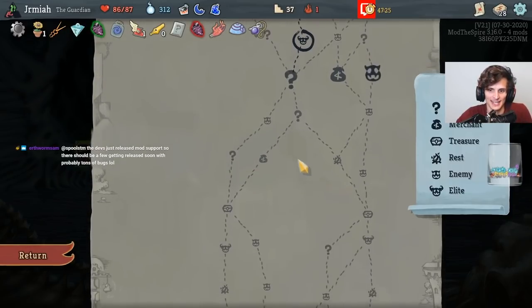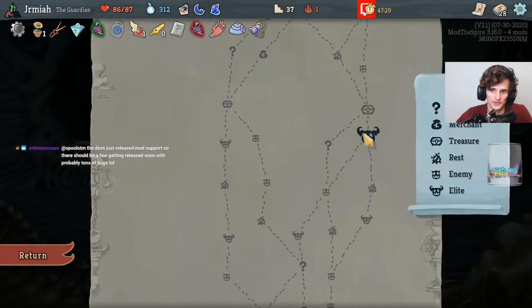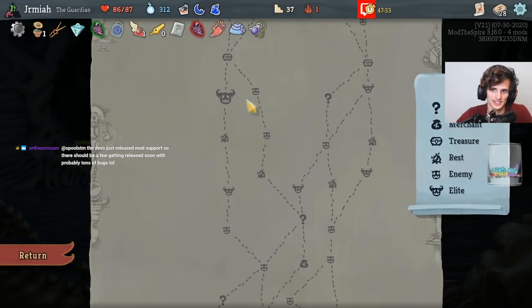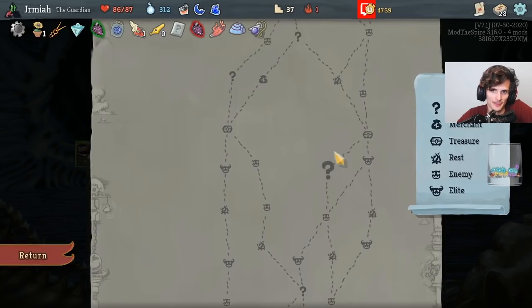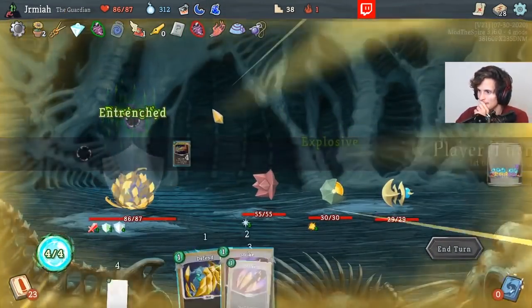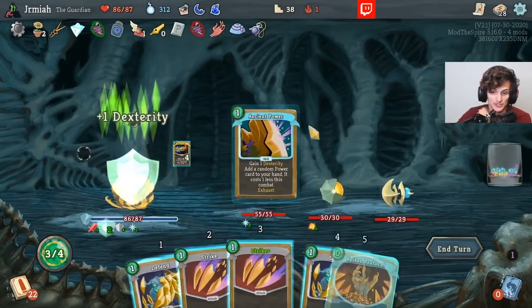We have to get the key, got to break it, and then we've got to kill the merchant. We've got to save Pendant for the merchant. Let's break the key, then I want to do a lot of Elites. They just released mod support — Monster apparently just got mod support. That's fantastic, that's hype.